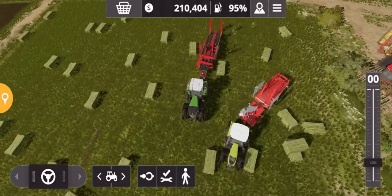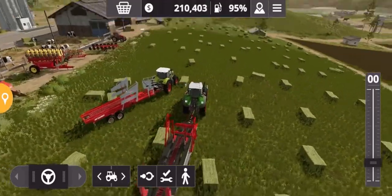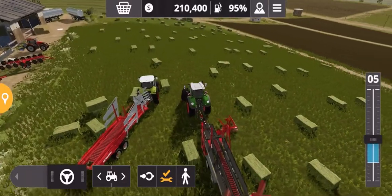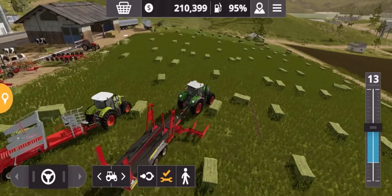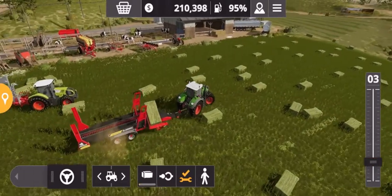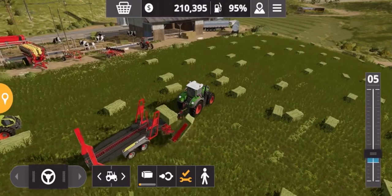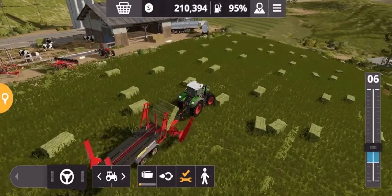Okay, so here they both are. We'll give the new one, the Anderson Stack Pro, a go first and just see if there's anything that stands out. I do think it's got a bit of a nicer design — it's like the black with the red — but we'll just see if there's any benefits really above the other one.